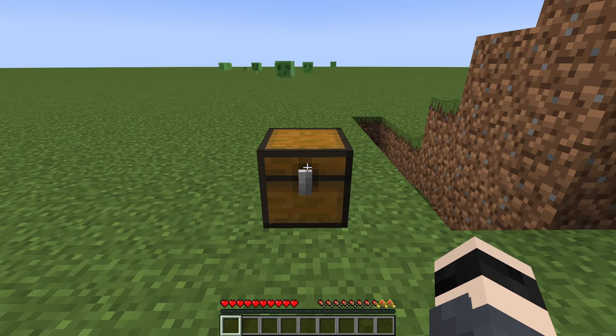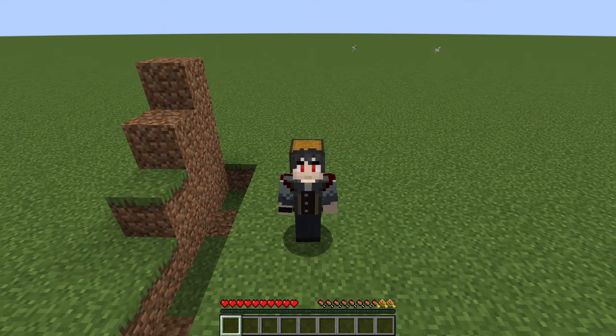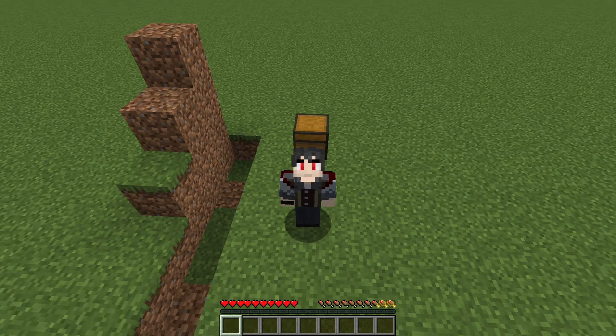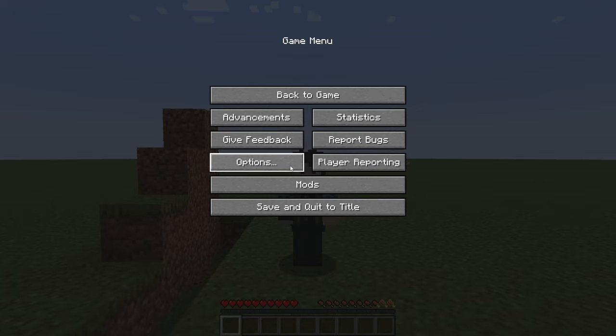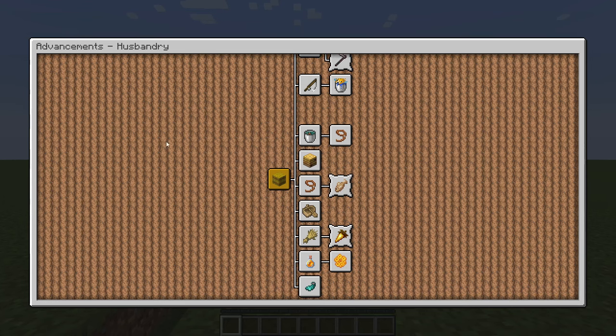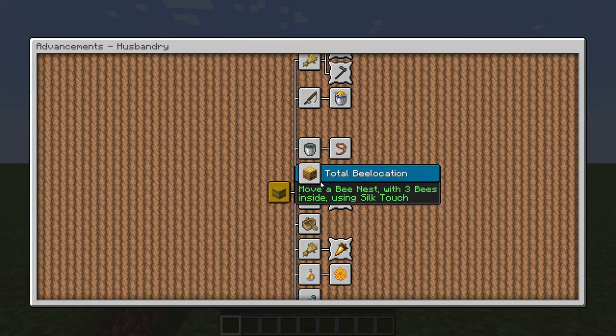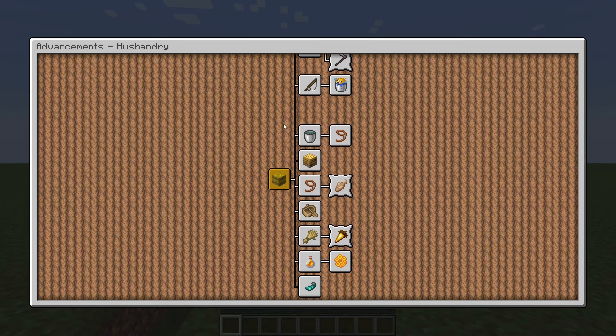Let's move on to the second mod. Our second mod is called Better Achievements. All it does is change the achievement screen — or advancement screen, they were called achievements before, I'm an old school player. It changes the advancement screen to be a big GUI like this. In normal Minecraft the screen is smaller and you need to drag and drop, but with this you can see a lot more. It looks better.